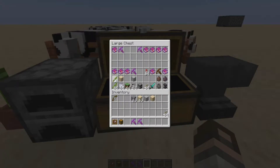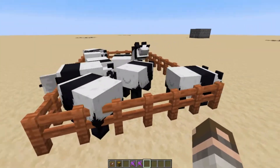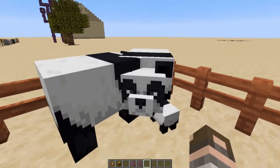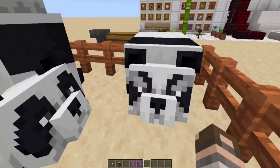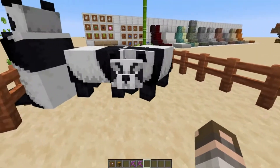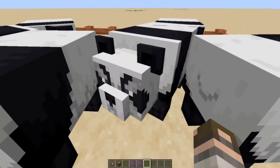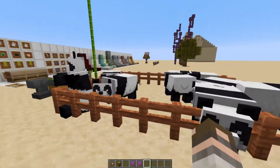We already saw where bamboo spawns — I really like that biome. We've also got pandas, and it seems like there are about seven different types you can tell apart by their faces. There's an angry one with eyebrows going down, one that's eating, one that drooled a little bit, one with its tongue sticking out. There are like six or seven variants — they kind of deserve their own video.